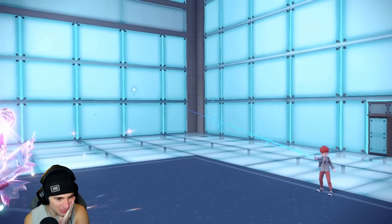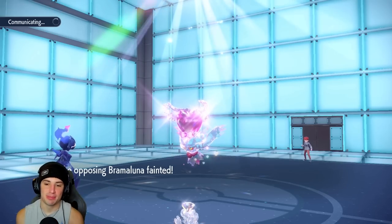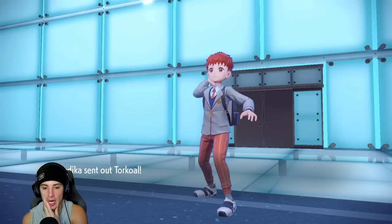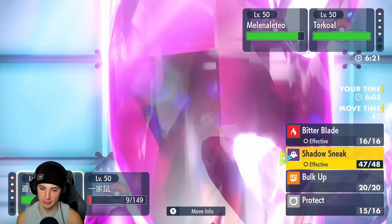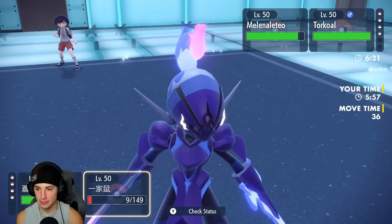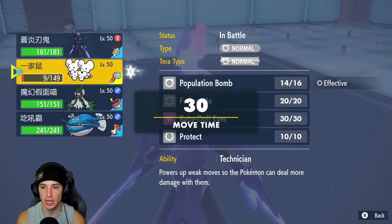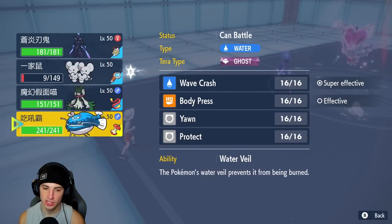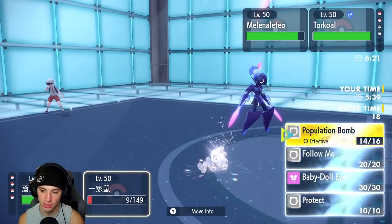They're forced to bring out Torkoal. We are not sitting in a good spot. It's all double-hitting spread moves from special attackers, so Baby Doll Eyes isn't going to do anything. I think we just let Ceruledge die and do as much damage as possible — try to waste out the sun. How many turns are left in the sun? Three. That's a tough look.